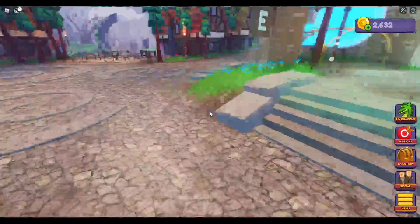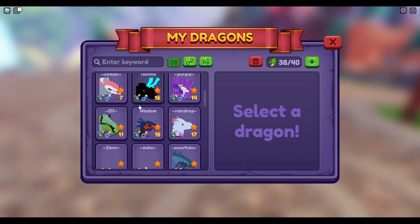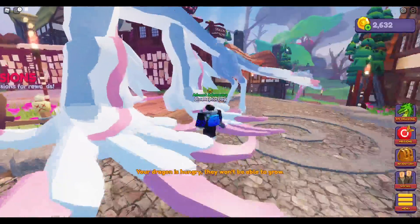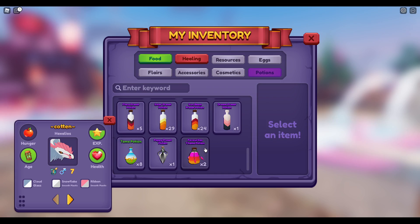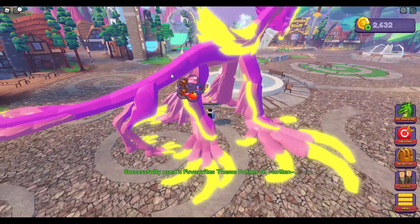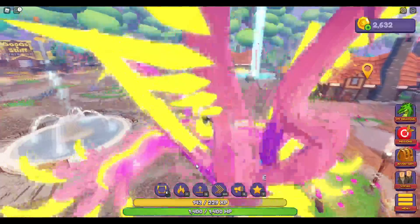Today I'm going to show you guys what that potion looks like on a dragon, and also a new mechanic with baby dragons. So here's the dragon I got yesterday. Here's what it normally looks like, and with the potion it will look like this. I actually kind of like how that looks — it looks pretty nice.